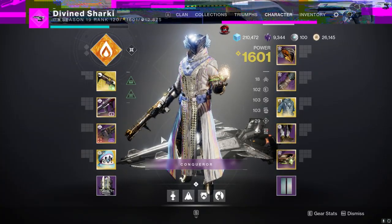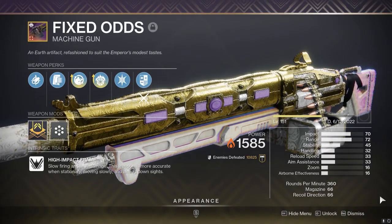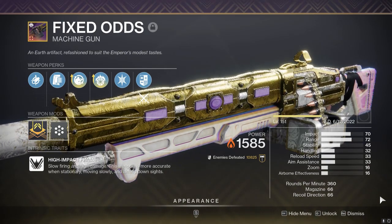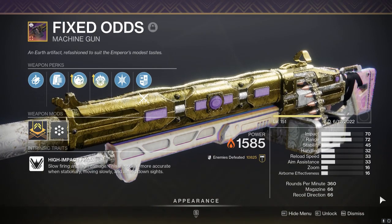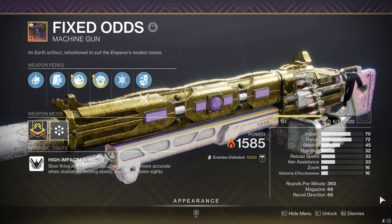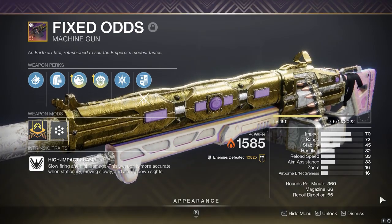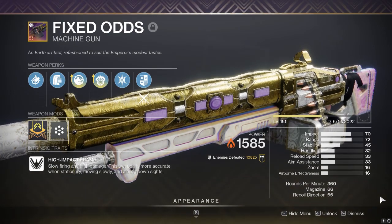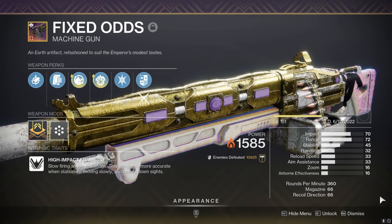That's right, ladies and gentlemen, the gun I'm talking about is none other than the tried and true Fixed Odds, a 360 RPM Solar LMG — an absolute beast, an absolute menace at clearing out adds. This gun single-handedly always manages to find its way into my loadout for at least one encounter for every single raid, any dungeon, or any activity where I need to kill a lot of stuff. Seasonal activities, add-heavy encounters in raids or dungeons, ignitions — this thing's got you covered.